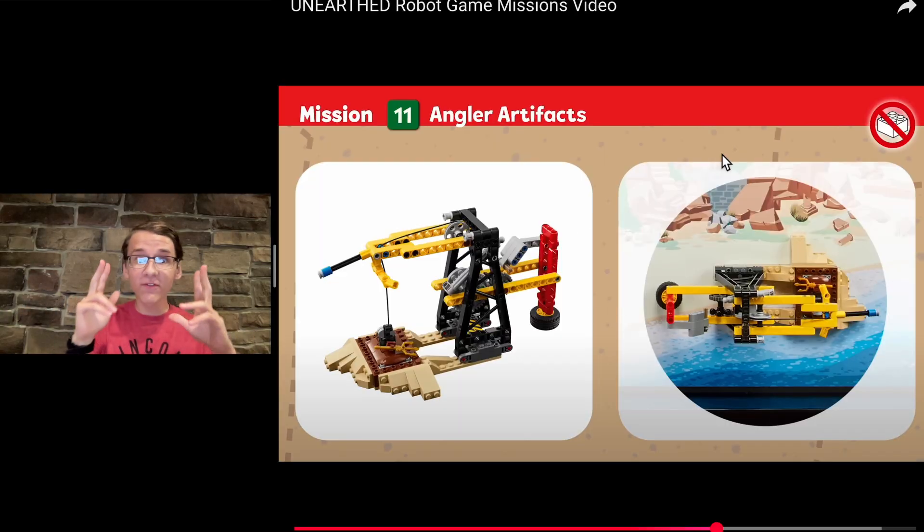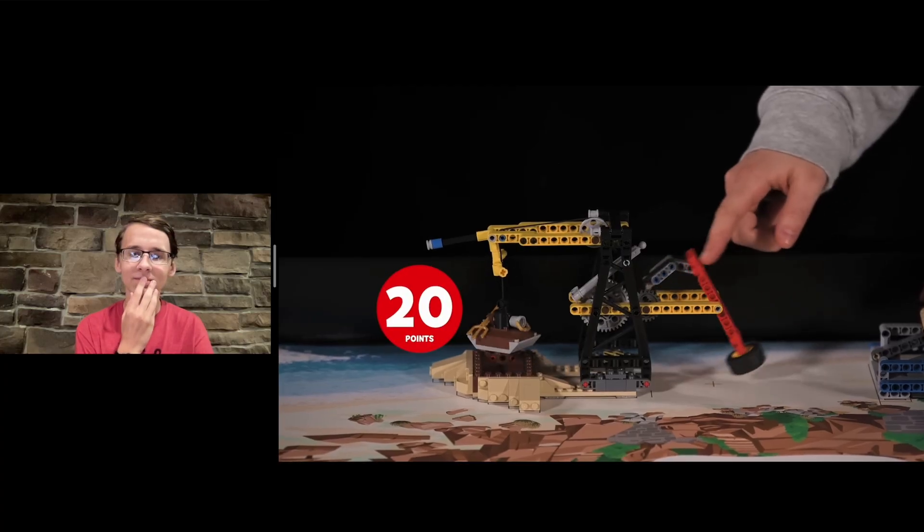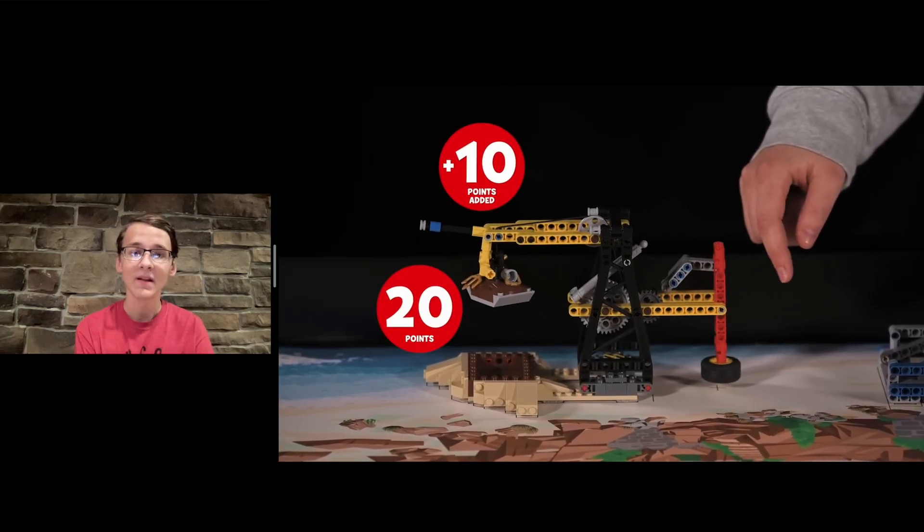Mission 11 involves a crane to excavate the site — if artifacts are raised above the dig site, bonus, and if the crane flag is at least partly lowered. You have to do both to get the 30 points. Doing that reciprocating motion six or seven times to get that basket all the way up is going to be rather challenging, especially because if you try to move too quickly — like there was the step counter mission in Replay — this ratchet system can really have a tendency to get jammed, which is not the greatest in a high-pressure match situation.